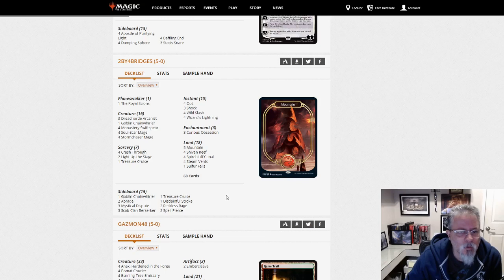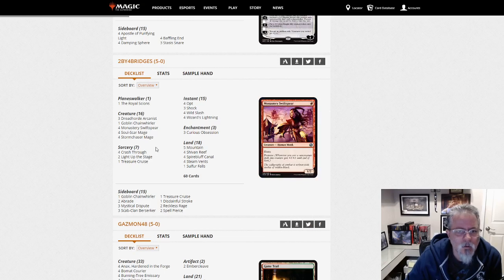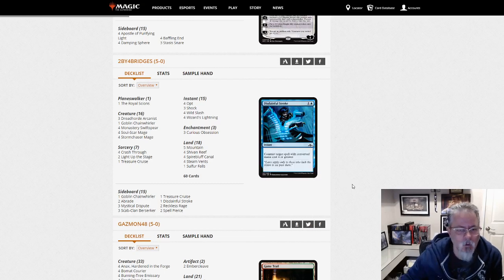We've got a Prowess deck — Mono Red Prowess. Storm Chaser Mage, Soul Scar Mage, Monastery Swiftspear. Actually it's Blue-Red, but yeah, a Prowess deck. A little tweak on the usual get-em-dead red — this is get-em-dead Blue-Red.